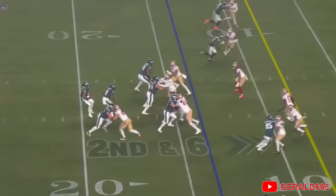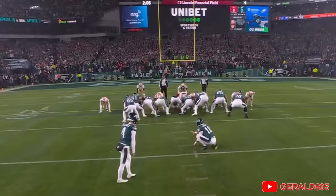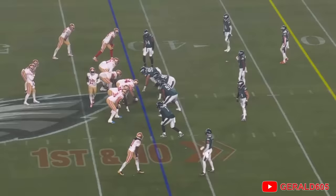They ride the mesh point to Hurts, to DeAndre Swift. He wants him on a scramble drill to the back of the end zone to A.J. Brown, but Hurts fell down, he got sacked. It'll be about a 40-yarder. A flag is down — there was movement on the line — as Jake Elliott drives through his second field goal. The penalty's declined, field goal's good.